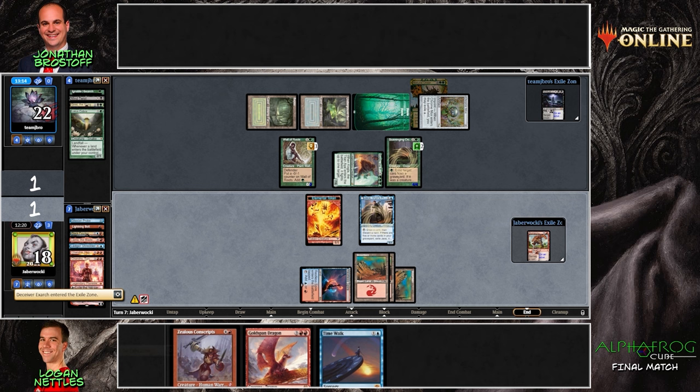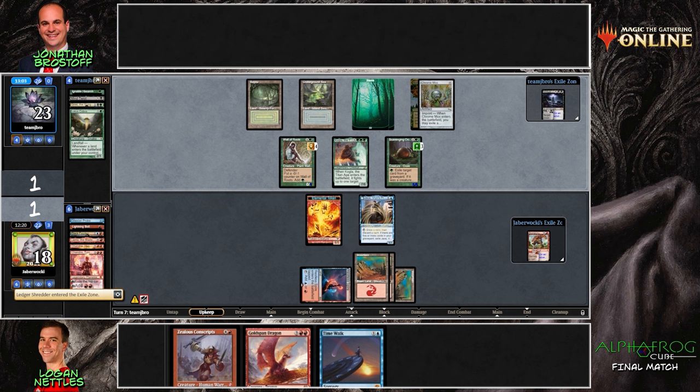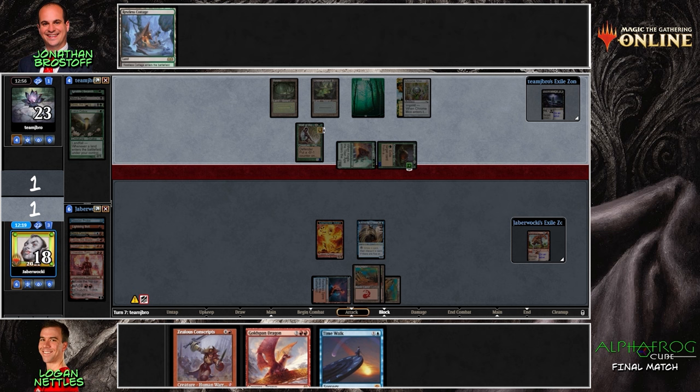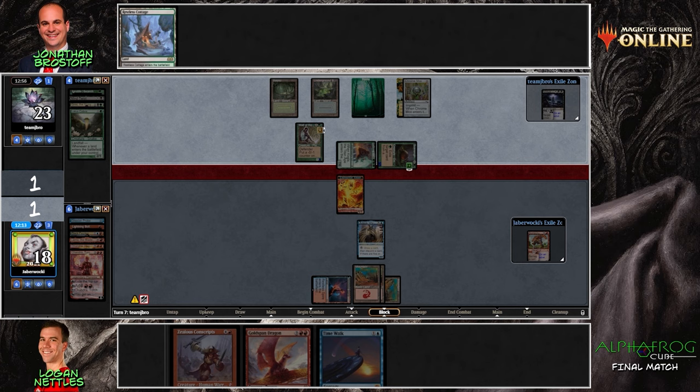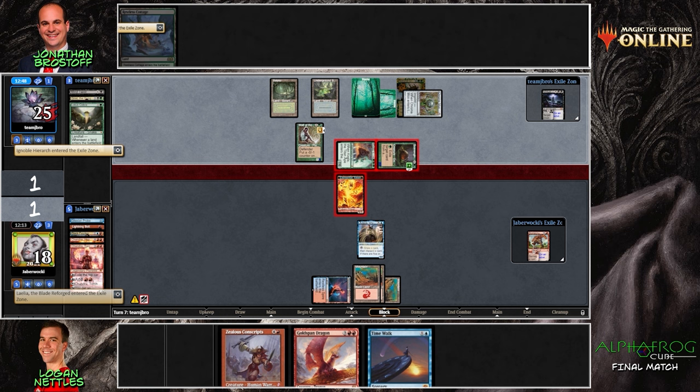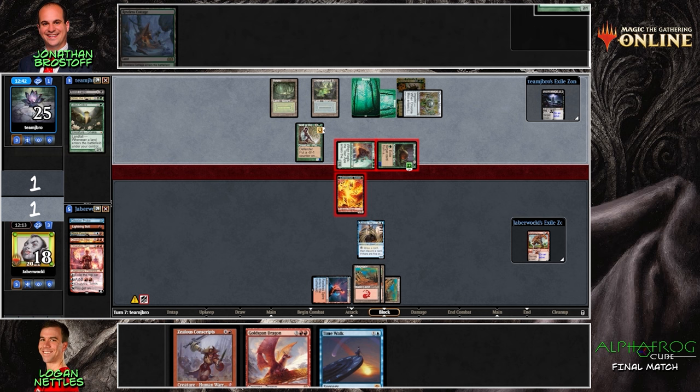Often in situations like this you have to gamble because you're behind — you need things to go right, so you think about what's the best thing that could happen and play into that. We actually saw an earlier instance of this in the semifinals where Nathan Steuer attacked with a bluff into a Shieldred with two creatures that did not stand to her might, and he got away with it. We've got a chump block on the Kogla, absorbing as much damage as possible, hopefully finding a land so we can Gold-Span and Time Walk.